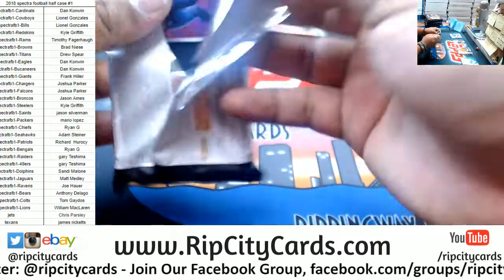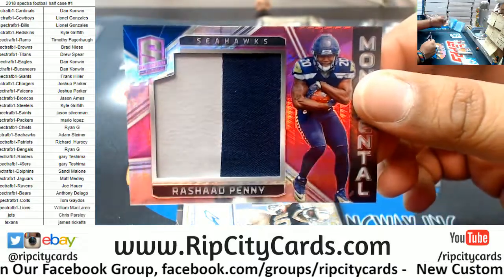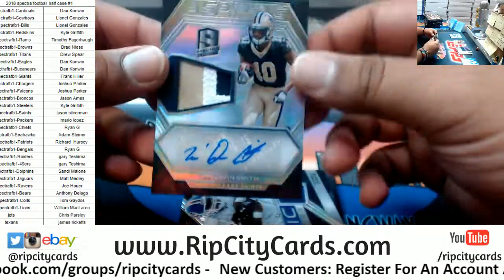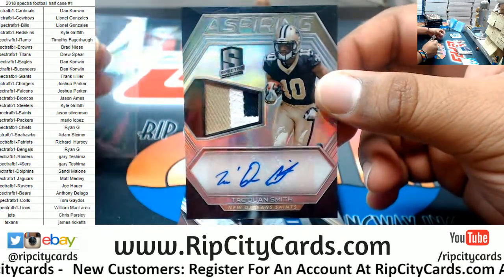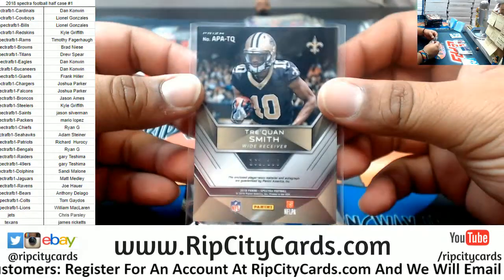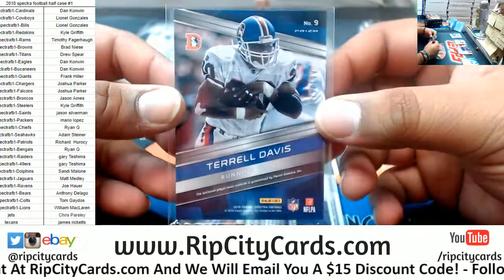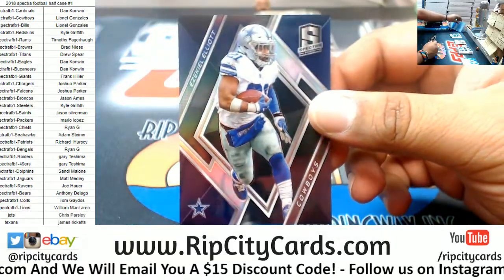This is the fourth pack out of the box. A two-color patch for the Seahawks, Rashad Penny, that's to 15. A rookie patch auto for the Saints, Traquon Smith — nice three colors on that patch, very nice, to 299. Terrell Davis Broncos patch to 189. Zeke Elliott to 99 Cowboys.